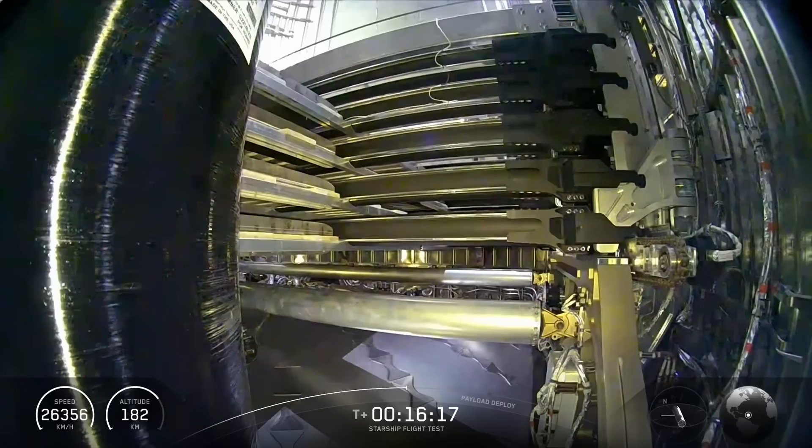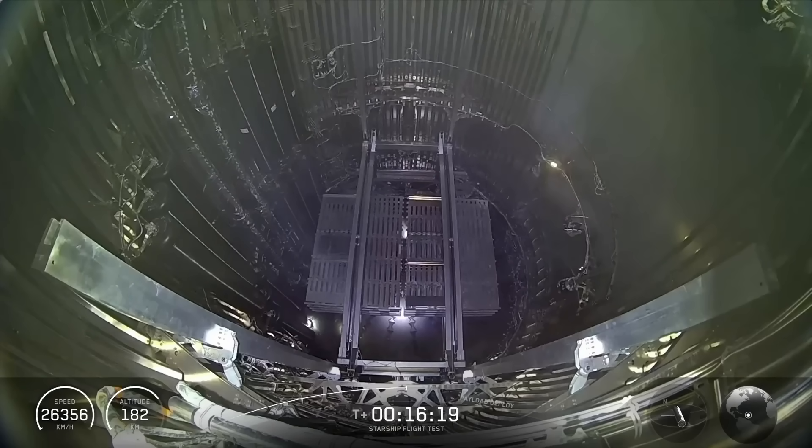Quick look inside the payload — we've got eight Starlink simulators getting ready to make their way into outer space. Great flight so far; booster was able to make it all the way to its splashdown and landing burn experiment. We got ship on orbit, nominal orbital insertion, right in the money with its trajectory, and now we're ready to start tackling a couple of in-space objectives.